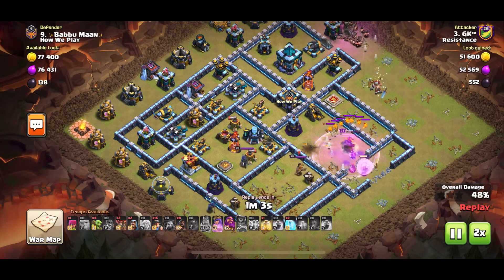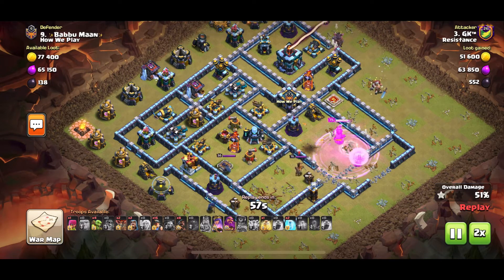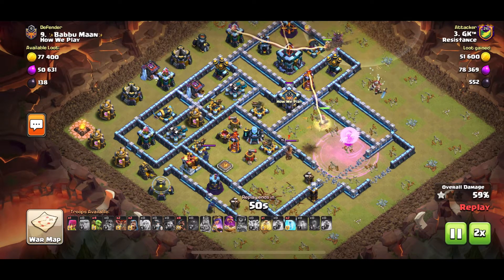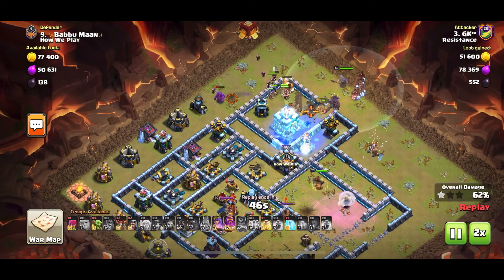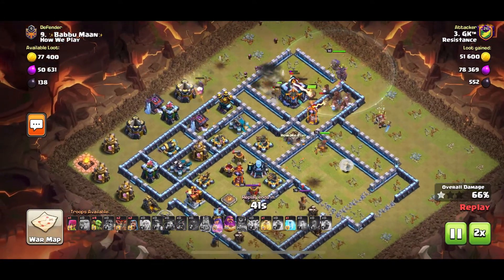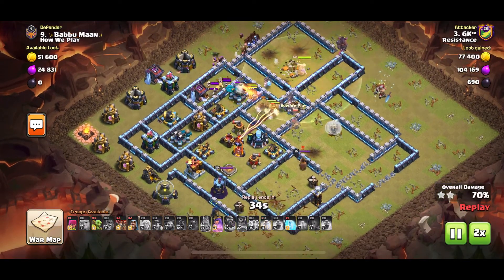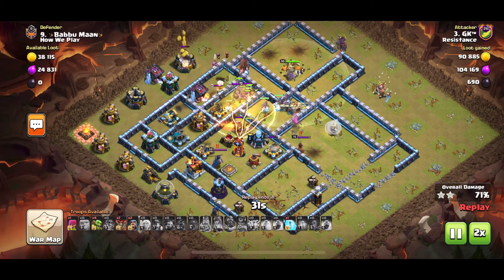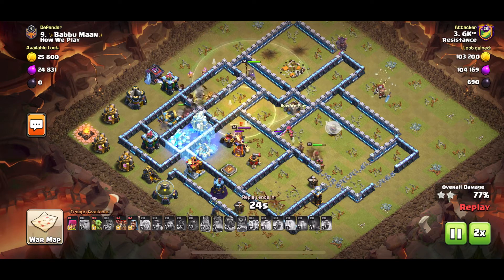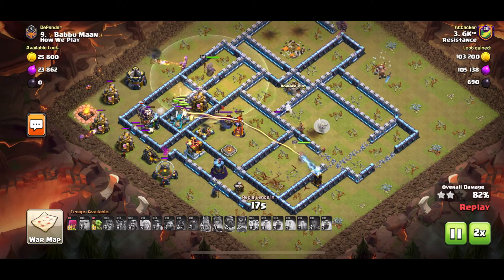He puts down the Siege Barracks and is going to send the Hybrid straight into the Town Hall. Using the Warden ability now, they're heading toward the Scatter Shots — the first Scatter Shot goes down. He uses the Heal as they're heading toward the second Scatter Shot and the Multi-Inferno, freezes the Scatter Shot and the Expo nicely. The Queen is still alive — now getting rid of the final Scatter Shot.